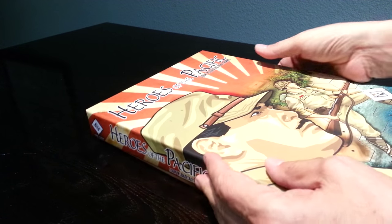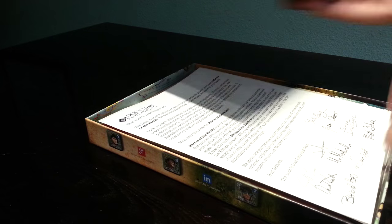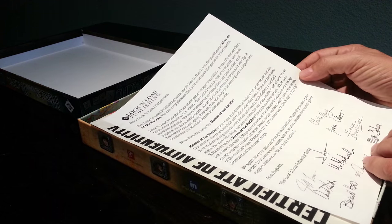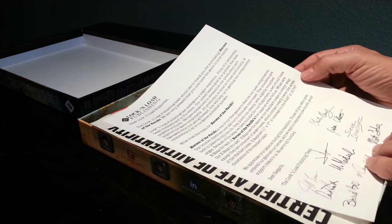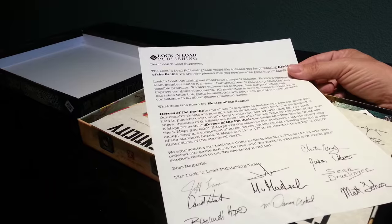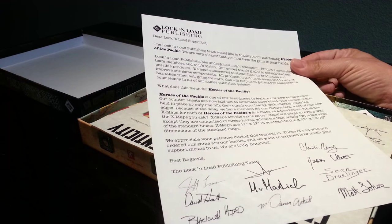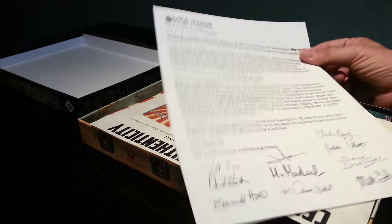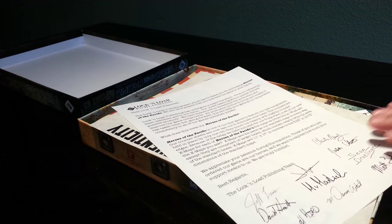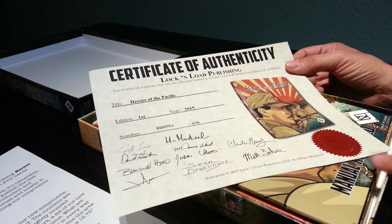The box is the typical Lock and Load standard box — really nice quality, white on the inside, which is always nice instead of bare cardboard. There's a nice letter here that explains what's going on with everything, and there's the team signing. Certificate of authenticity: copy number 2 of 375 — should have left it in shrink, eh?